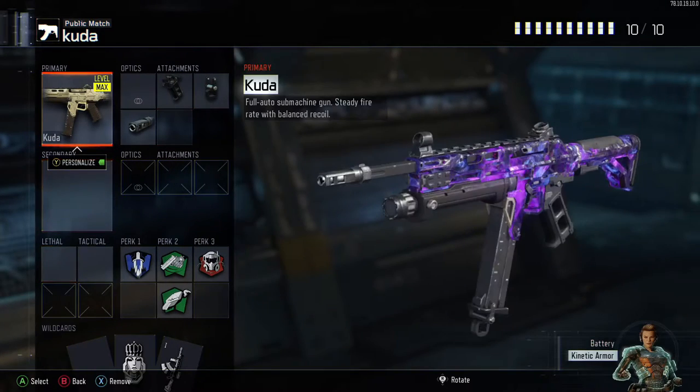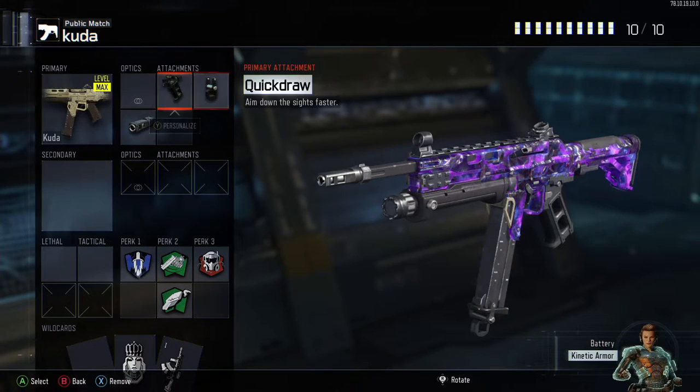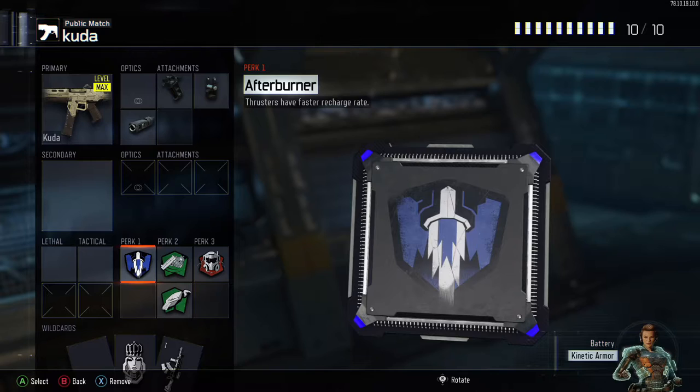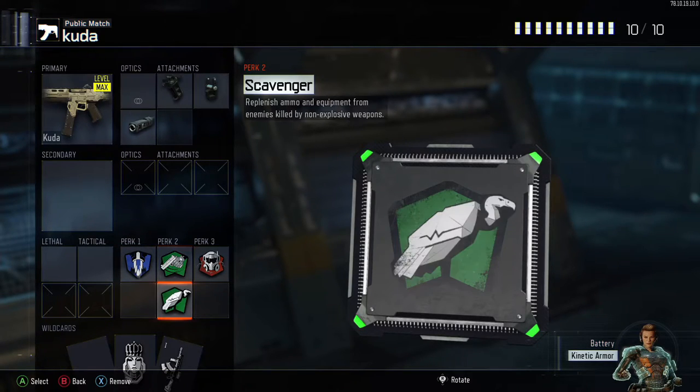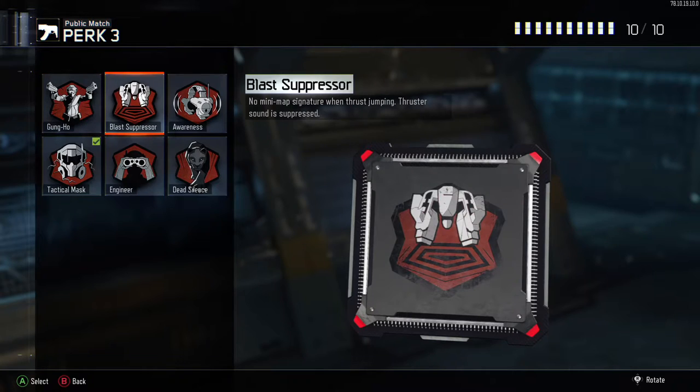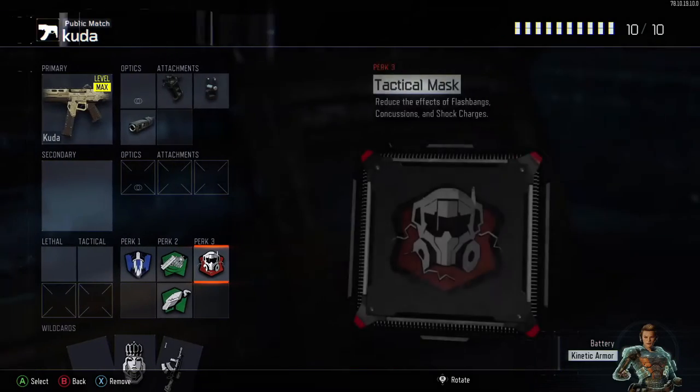Let's start with CUDA, this is my first class setup and my favorite. This CUDA with quickdraw, fast mag and long barrel is just destroying anybody. For perk 1 I'm using Afterburner just because it gives you so much more movement speed and mobility. Fast Hand is the logical one, and Scavenger because you don't want to run out of ammo quickly - CUDA doesn't have enough bullet ammo for long streaks. The last perk is Tactical Mask; I think it's better than Blast Suppressor because every 10 jumps will be shown on the enemy minimap, so I don't see the point of using Blast Suppressor unless you have a stealthy class setup.